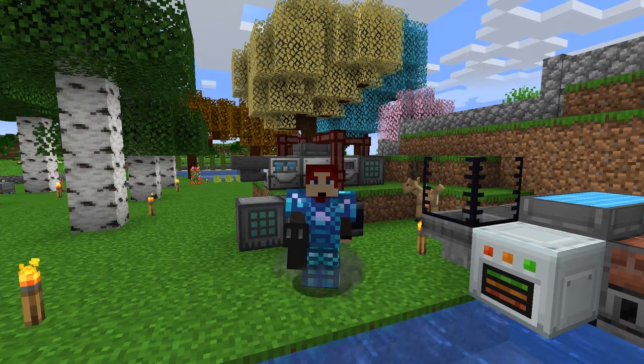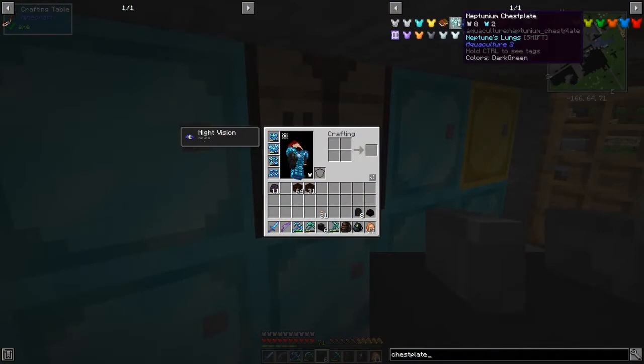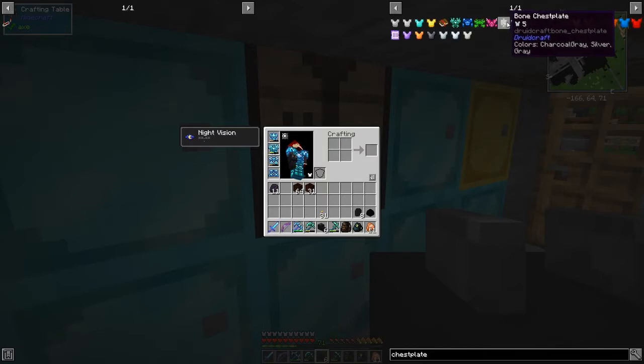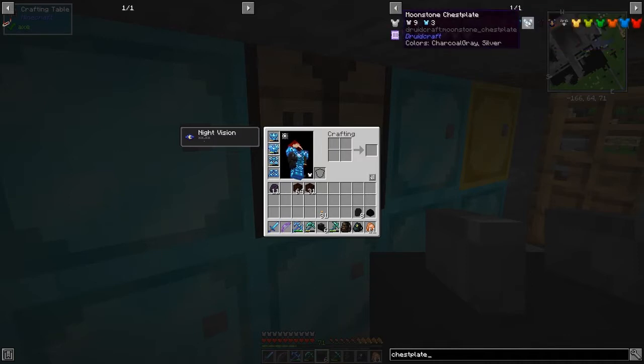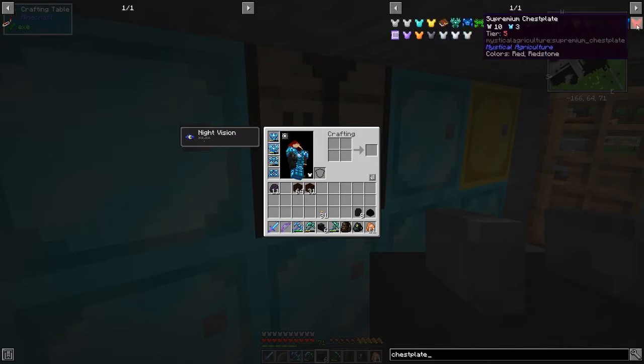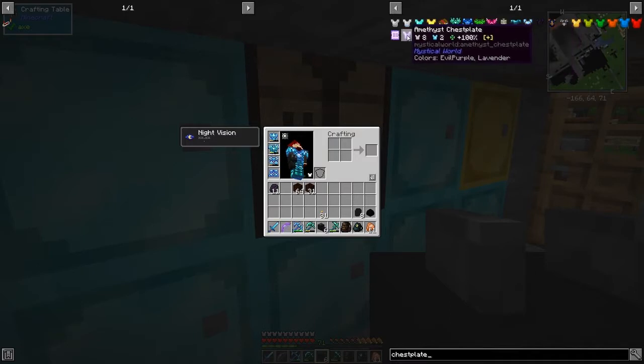Let's get started. Here are all the chest plates in the game. The neptunium chest plate we're using is pretty good - it's equivalent to diamond but we've got more enchants on it. We've also got mana steel, terra steel from Botania, alimentium also from Botania - that's better than what we've got but not that great. Bone chest plate from Druid Craft, chitin chest plate, moonstone, and the Dragon Arcana chest plate at 10 and 3 which is one of the best. There's also the supreme chest plate which is very good because it's basically unbreakable.